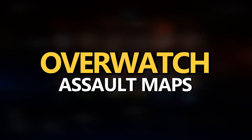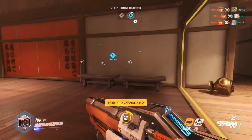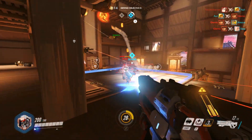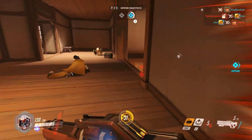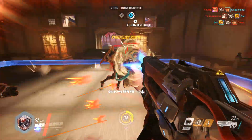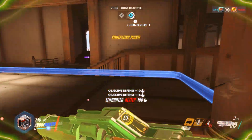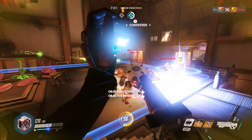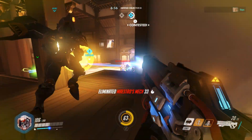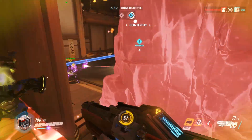If we were to take a vote right now as to what people's least favorite, most unfun map in Overwatch was, Temple of Anubis, Hanamura, or Volskaya Industries would win hands down. These are the three assault maps in the game. These are the maps that result in the most draws due to flaws in their design, their snowball-heavy nature, and the scoring system that is used.